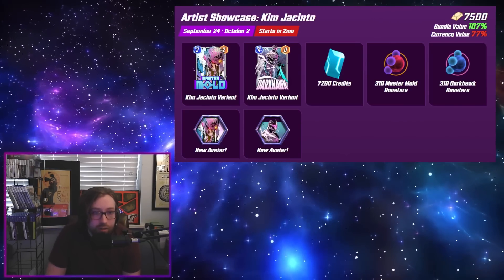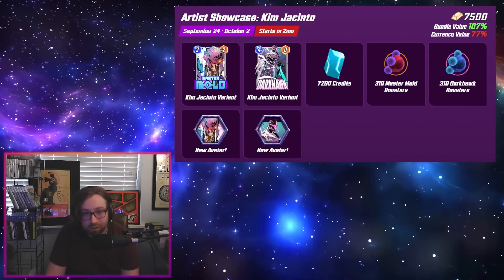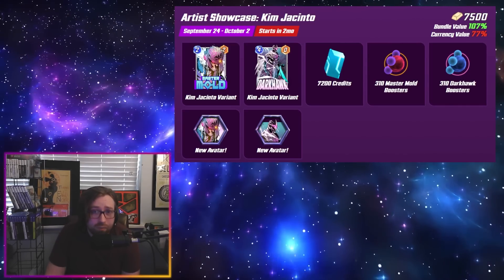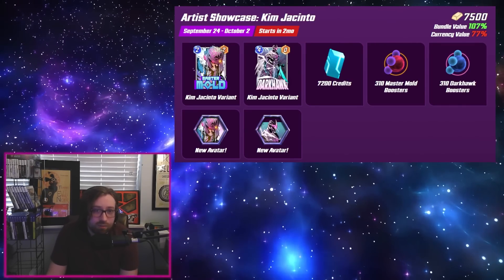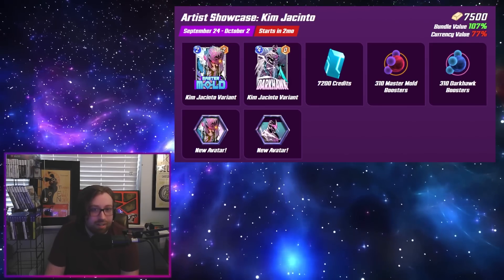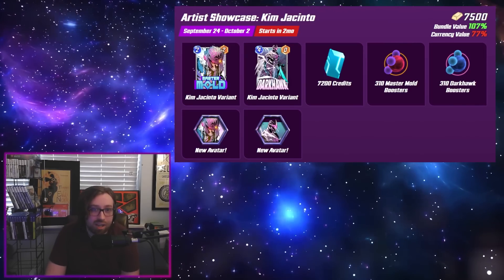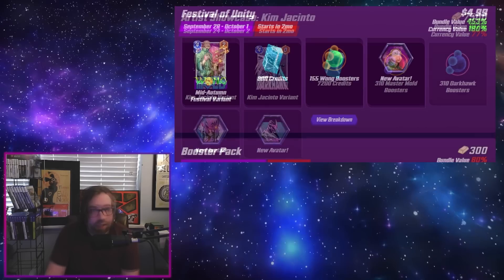Then they're breaking out the big guns with the Artist Showcase: Kim Jacinto. This one's coming in at a whopping 7500 gold cost and has the Kim Jacinto variants for Master Mold and Dark Hawk, 7200 credits, and 310 boosters for both cards, plus the avatars. I really like the art a lot, but 7500 gold is a huge ask. In terms of value outside of cosmetics, it's less than a one-to-one conversion on credits, which doesn't feel great. I'll probably be passing on this one.